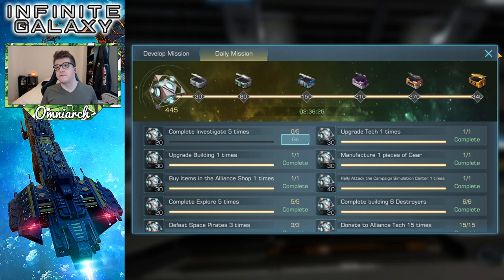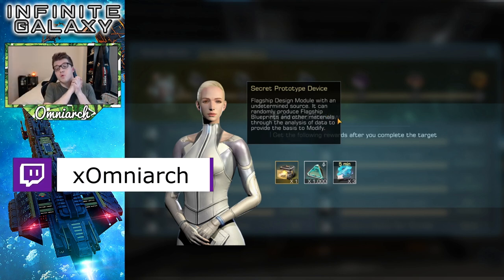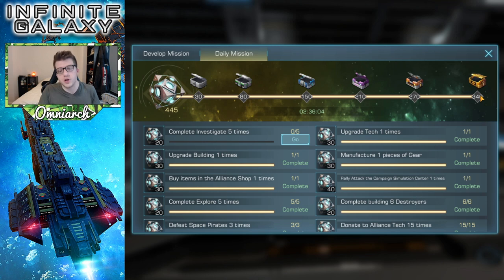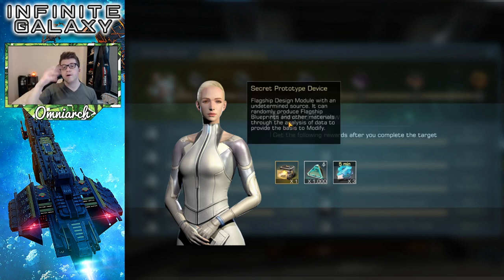One super great way to get flagship blueprints virtually every single day is by completing your daily missions, because you're going to be getting a legendary secret prototype device. It will randomly produce either blueprints or other materials, and if you get lucky, you can get actual full flagships from this item just by doing your dailies. I don't actually know the probability of getting full flagships from that, but you want to do your dailies every single day because this item is absolutely crucial. This is a free way — you just play the game. So this is a great reason to log in every day and grind every day.